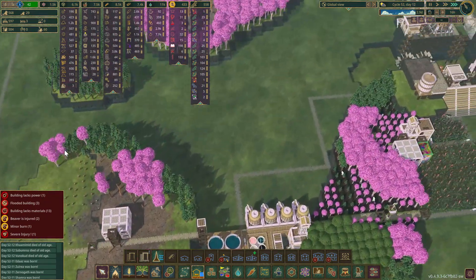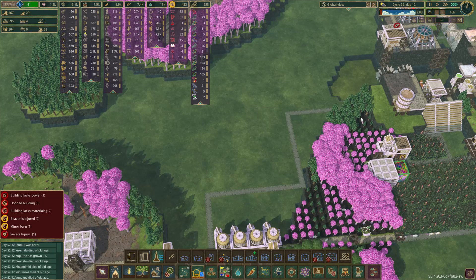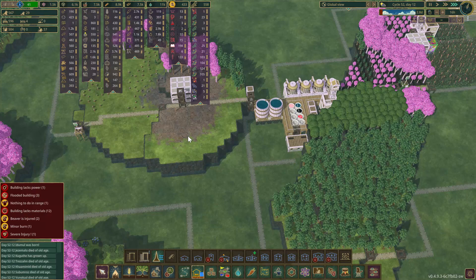I kind of wish there was a building similar to the large farmhouse but that gives you a large amount of haulers. I think late game that's what you really need for a good balance - a lot of jobs versus a lot of housing - something to offset that balance just a little bit.